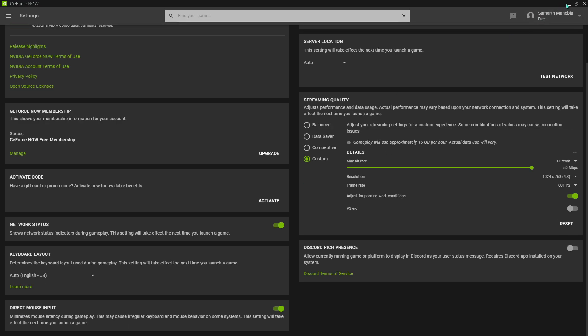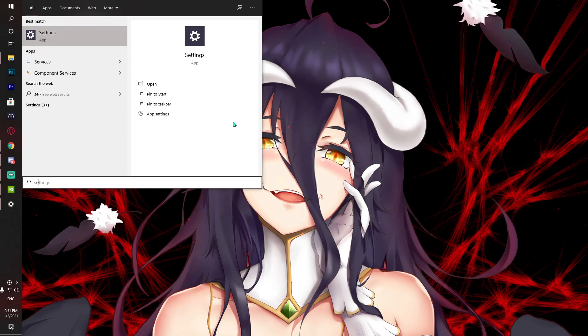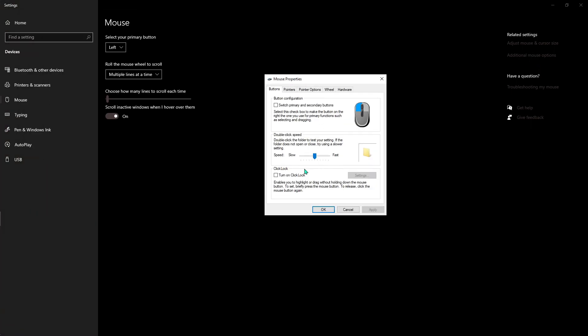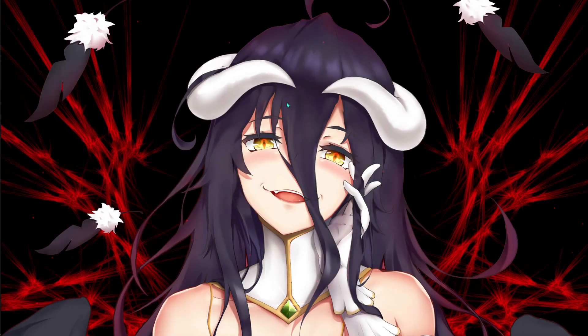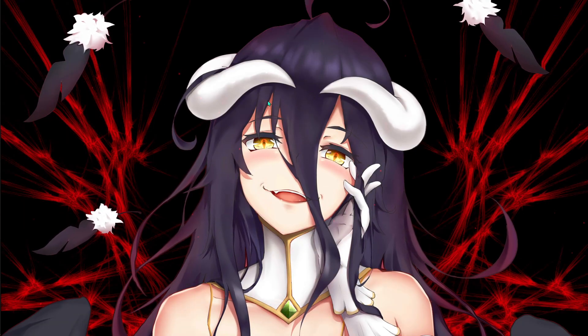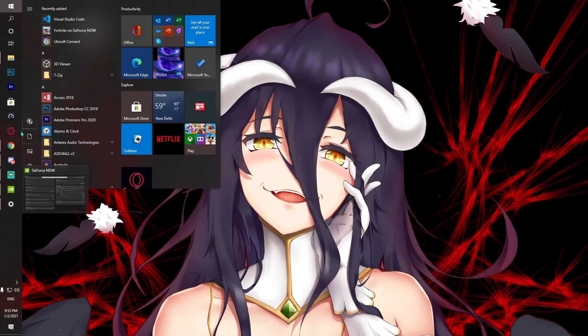Now I'm going to show you some enhancements you can do on your computer. Open up Settings and search for Mouse Settings. Go to Additional Mouse Options, then Pointer Options, and make sure that 'Enhance Pointer Precision' is turned off. Disabling this reduces mouse lag not only in GeForce Now but in every other game and on your computer in general.